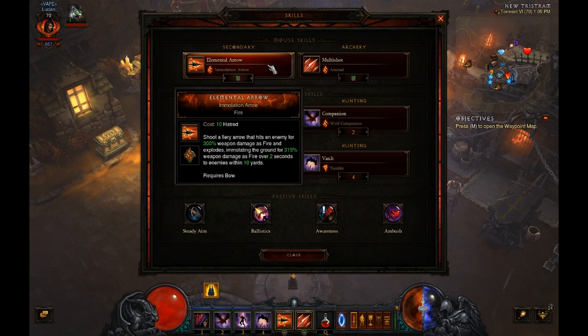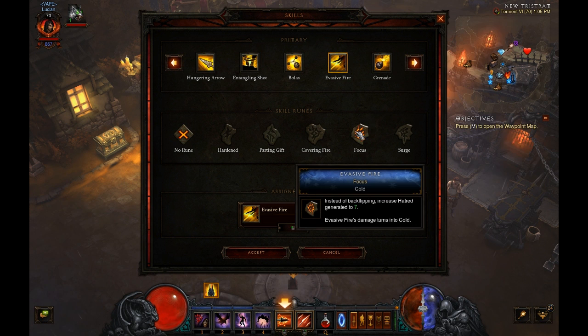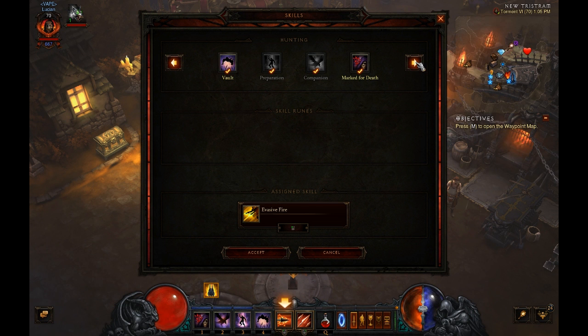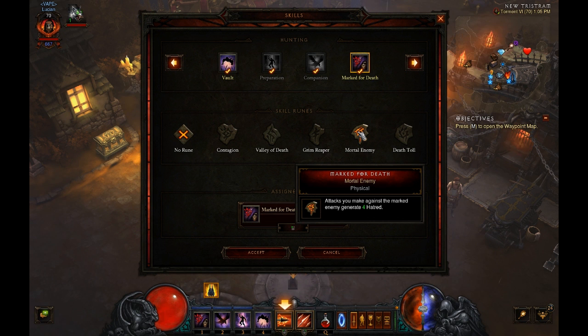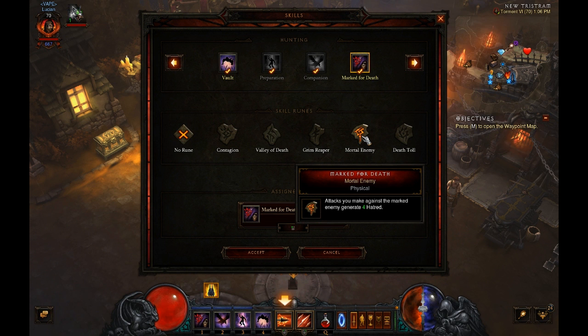So I wanted to come up with a better build for regenerating hatred — that was my main focus, and this is what I came up with. Going through all the primary abilities, none of them generated more hatred than Evasive Fire Focus, which is what everyone uses. Then I found Marked for Death — Mortal Enemy. It says attacks you make against a marked target generate 4 hatred. The proc coefficient of that ability is multiplied by 4 to give you hatred, so Hungering Arrow with a 100% proc coefficient gives you 4 hatred.